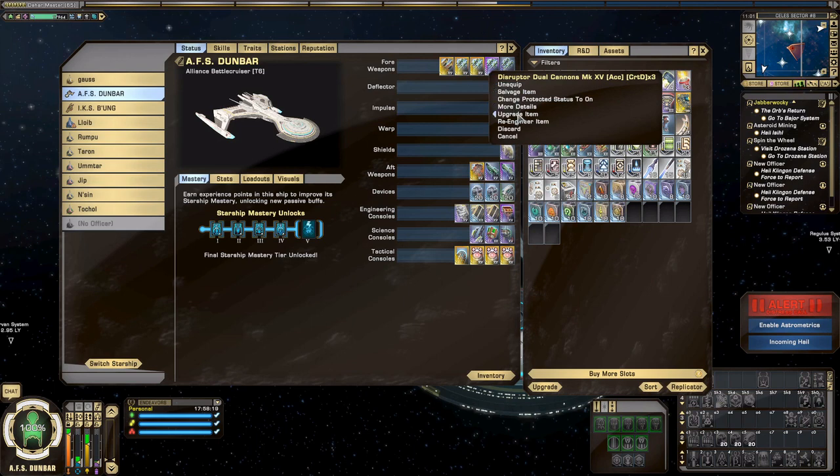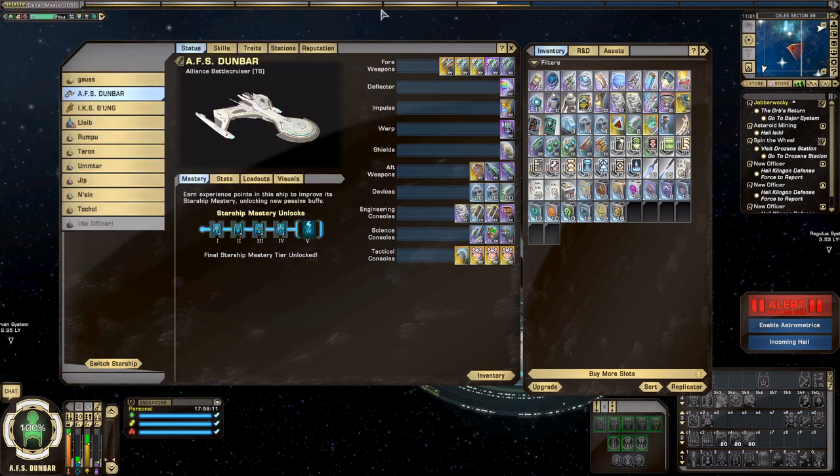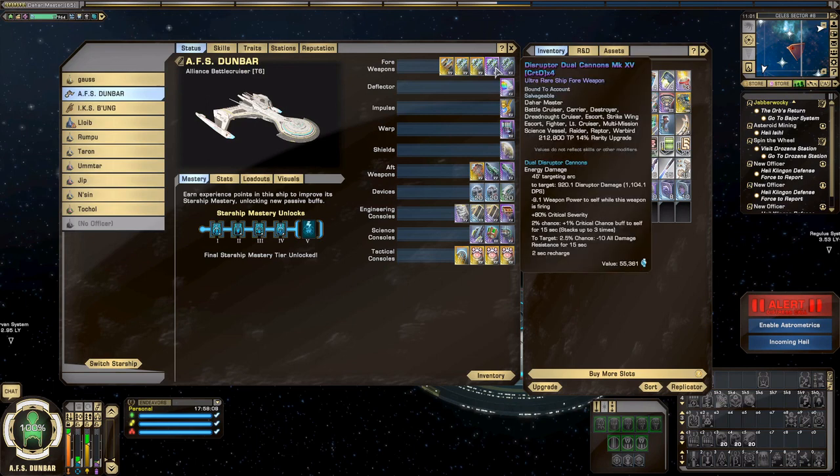I don't like this mod on here, so let's go ahead and re-engineer that. Crit D on the first try — that's pretty good. So now we have a fourth Crit D modifier on there. That's about all for Strategy and Tactics. Let's go ahead and get into the ISA.